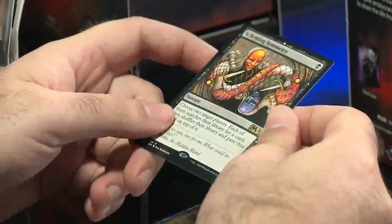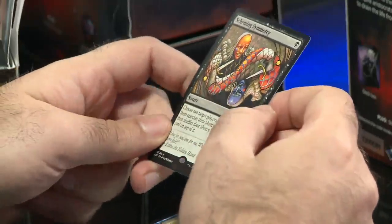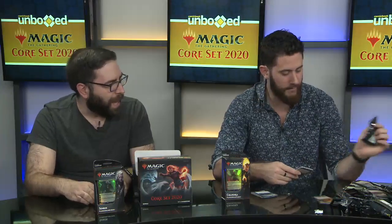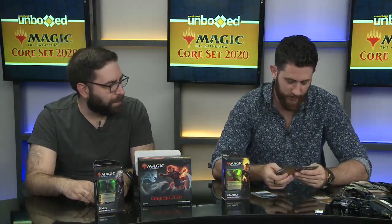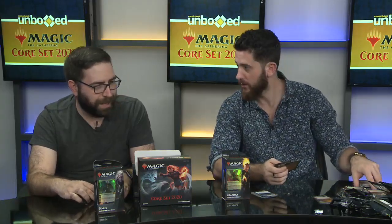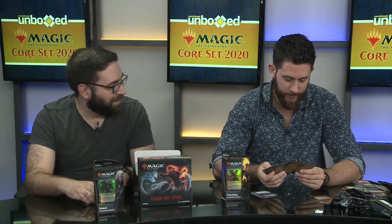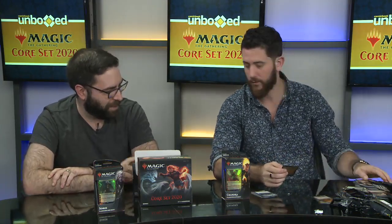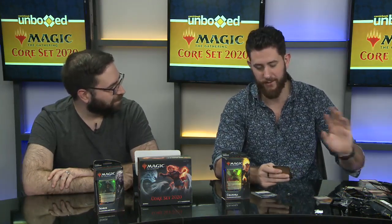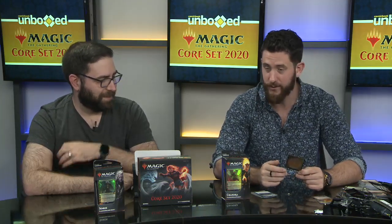Most combo decks right now tend to be blue or blue-green. If there's a black one out there, it's going to want Scheming Symmetry. Are you more of a solid color player? I tend to play one or two colors mostly because I hate spending time and money getting dual lands. Three colors starts to get tricky — it opens up a lot of options, but it could just leave you with nothing to play.